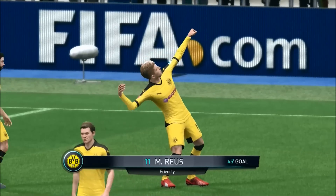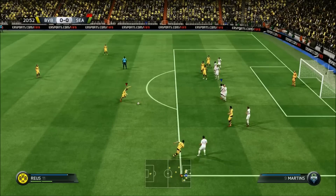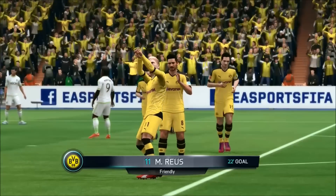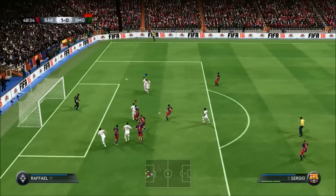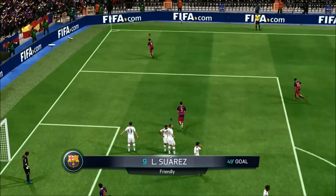The best player I've found for this by far was Marco Reus — he scored a lot of goals as you saw in the intro. Gareth Bale, Ronaldo, Messi — all those players are very good. Suarez is also very good; he actually has a stance which sets it up so it's already lined up with that man in the wall, so it's very easy — all you have to do is put 2 bars of power on it.